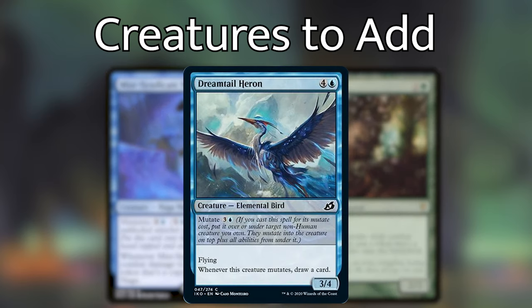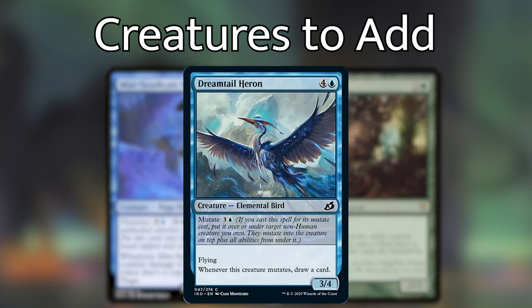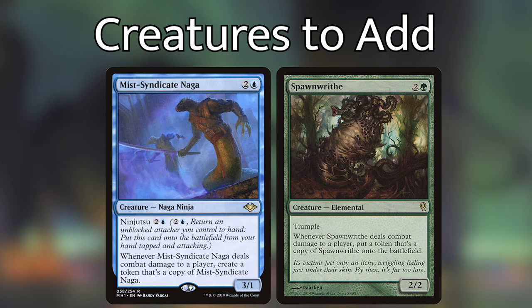So if you've mutated a Dreamtail Heron on top of your Mist Syndicate Naga — in this case it should definitely go on top — and you deal combat damage to a player with it, you will get a copy of Dreamtail Heron with flying, 'whenever this creature mutates draw a card,' and Mist Syndicate Naga's ability to make copies of itself. Just be careful not to do this with any legendary creatures because the legend rule will apply and force you to sacrifice any additional copies you make of, for example, Otrimi.